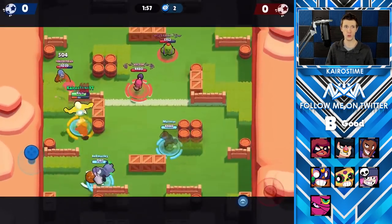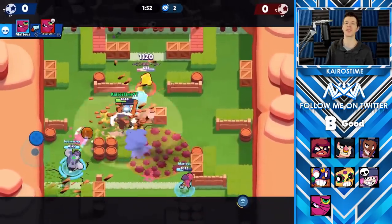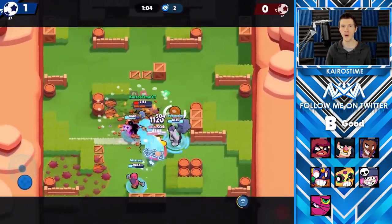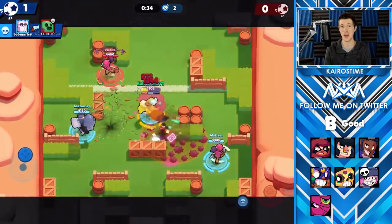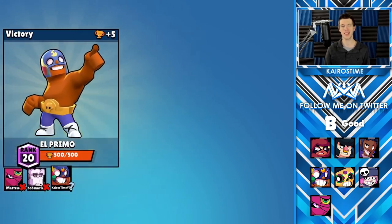Next we have El Primo, whose star power makes it so that when he deals damage with his super, brawlers hit by that super will take 600 damage over four seconds. If El Primo is going to land on you, you're likely going to be dead before the 600 damage is really impactful. It can be cool when somebody dies with that flame effect, but it doesn't happen very often.